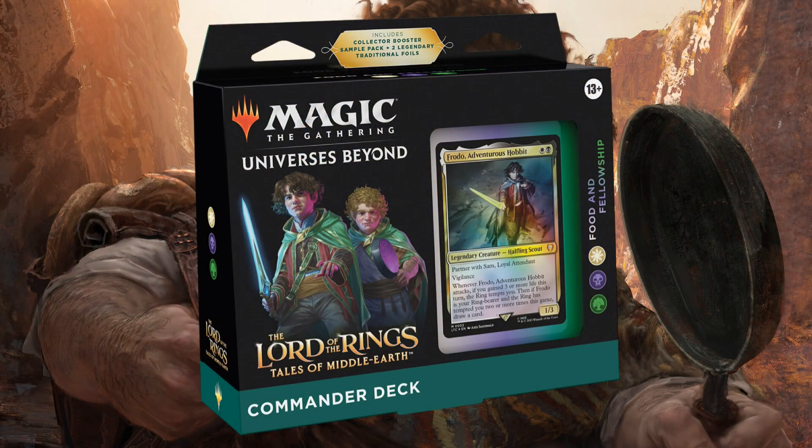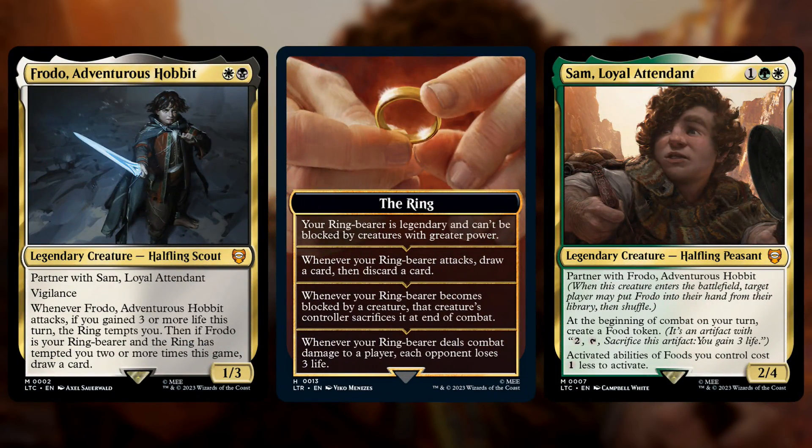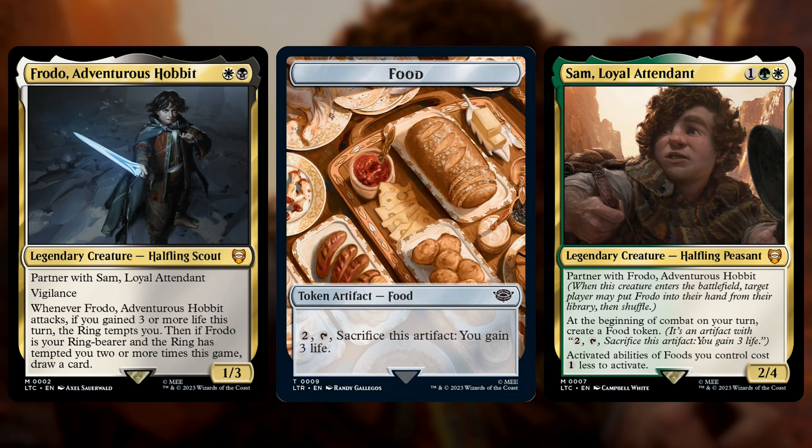Let's start with Food and Fellowship, an Abzan deck with Frodo and Sam as the partner commanders. Frodo says when you attack, if you gained three life this turn, the ring tempts you. And if Frodo is your ring bearer and you've been tempted two or more times, you also draw a card. The ring is sort of like the dungeons in the D&D sets — basically every time you get tempted, you get an extra effect. You need to gain three life, and that's where Sam comes in, because he creates food tokens, and food tokens can be sacrificed to gain three life. So what this deck is actually looking to do is create food, gain three life, and Frodo can use that life gain to draw extra cards.